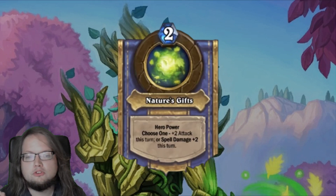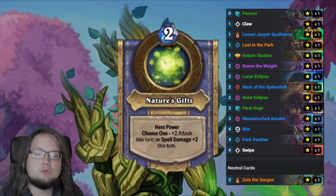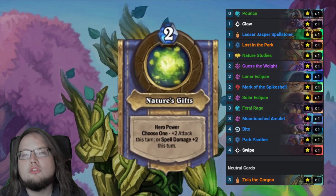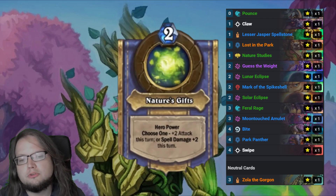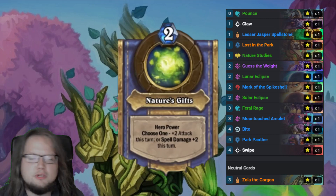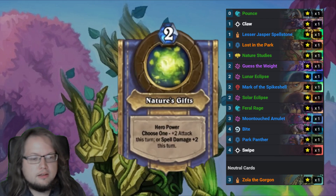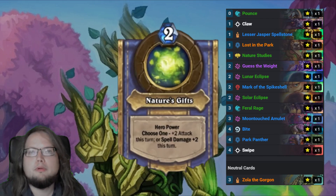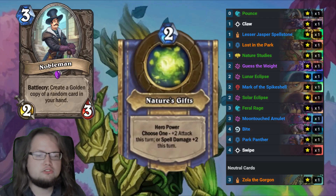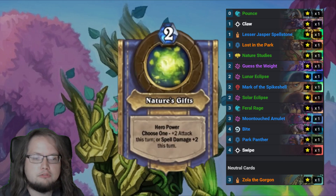My recommended deck for Nature's Gifts looks something like this. No matter how you build it, always include Swipe and Solar Eclipse, because Swipe is incredibly powerful with your spell damage hero power and Solar Eclipse can double down on that and other spells. Deck codes will be in the description. As signature treasures you should use Warden's Insight, Awakened Ancient, or Zucara the Wild for sweet double Bites and Swipes — potentially with spell damage. Use your spells and hero power to complete your quest line and gain armor to stay alive, then copy your Guff repeatedly with Zola and Mark of the Spike Shell. If you don't have Zola, use Nobleman instead. Look for spell synergy treasures — the double battlecry will make your Guff hit for 16 damage.